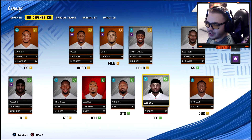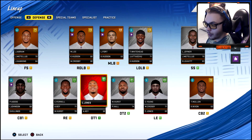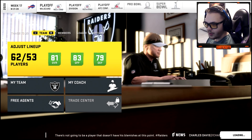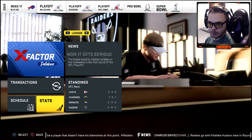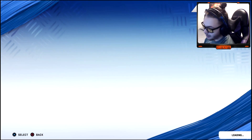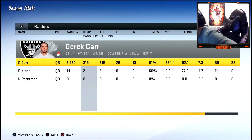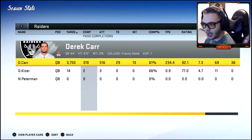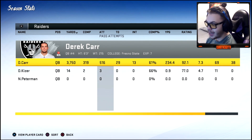Chase Young only got star development — I was hoping for superstar. Our corner had four upgrade points though, at least. Four and twelve — what is going on? We have decent talent. Derrick Carr might be the issue: 3,700 yards, 29 touchdowns, 13 picks, 61% completion rate — that's just not going to get it done, and he got sacked 38 times.